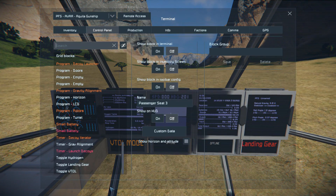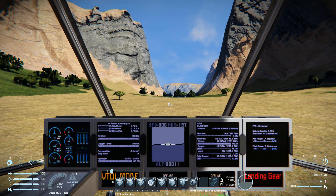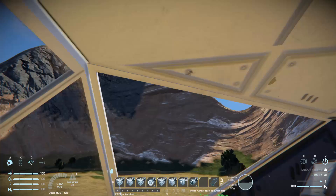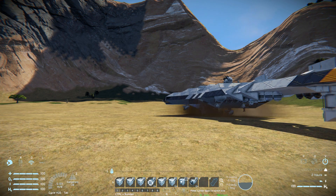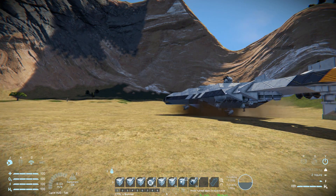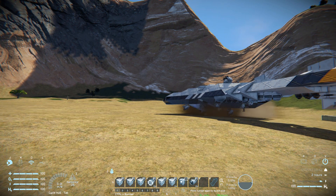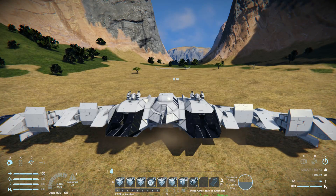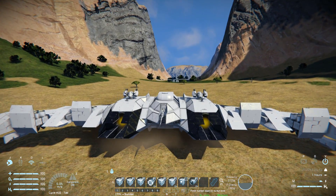But if we were to press K and take remote access of this ship, we get some lovely options. Going into third person, I'm going to press number three, which is going to raise up the fancy landing gear. I would prefer having the regular landing gear, or perhaps a modded landing gear, but it wasn't my build, so I can't really argue with that. Pressing number two will activate the hydrogen thrusters, if you want to go really fast.